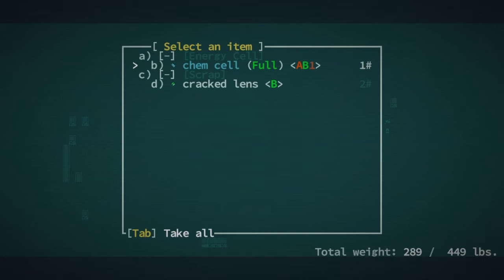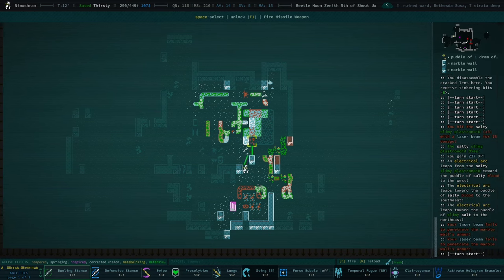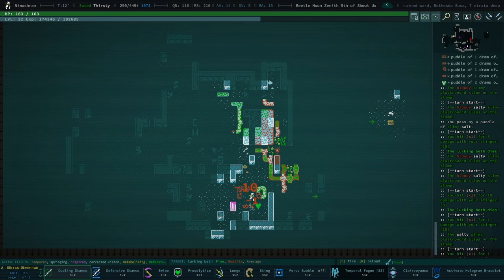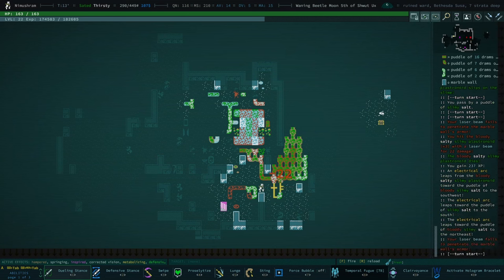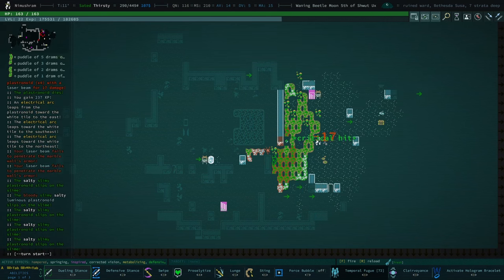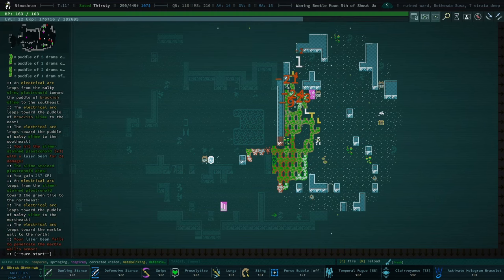There are a couple of turrets I could have gone out of my way to disarm and loot, but that's not really the purpose of what we're trying to achieve here. I'm trying to take this seriously as a threat - I'm not going to try to do too much looting. There's a lot of slime everywhere. I should be using clairvoyance as much as I can so there are no surprises.